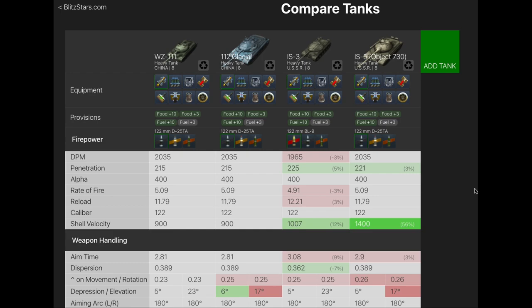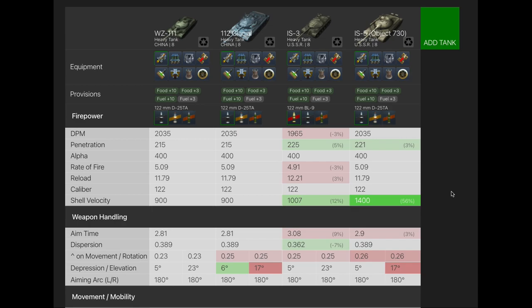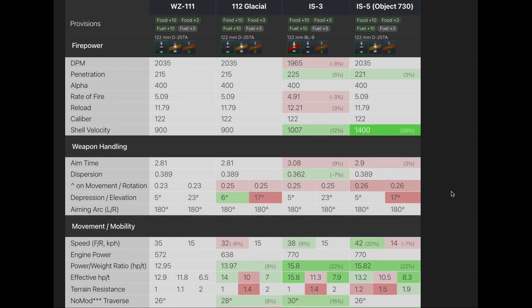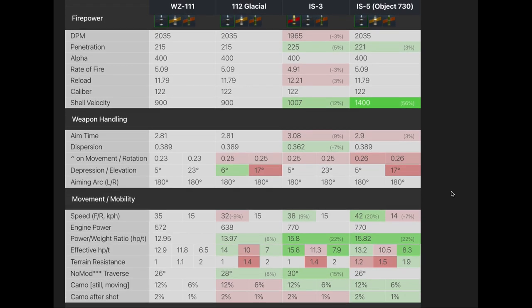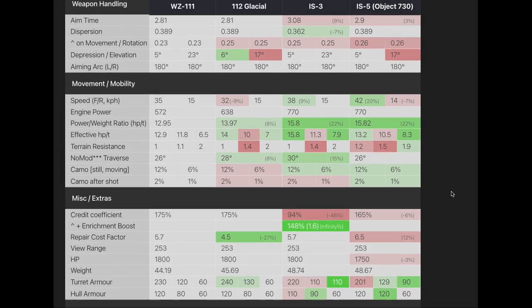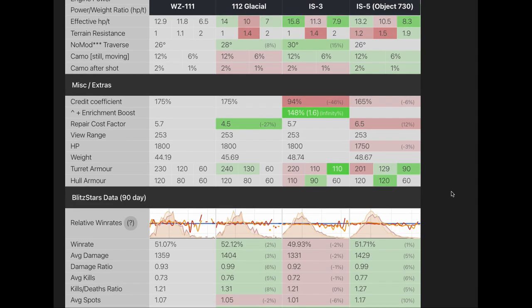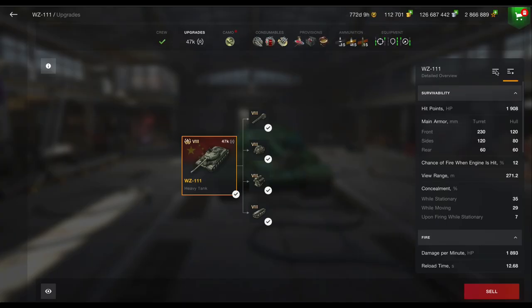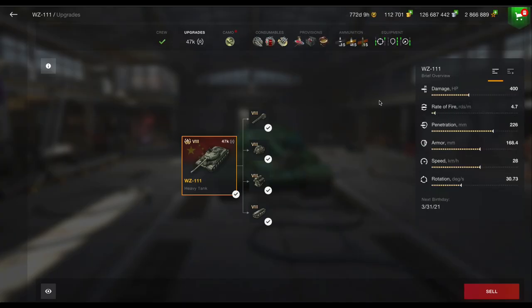Or for a mere 5,500 gold you can get this tank as a standalone with all the equipment and everything unlocked, which isn't actually that bad of a bargain. Sticking it into Cap Tank Compare, I'm looking at it here against the 112 Glacial, the IS-3, and the IS-5, and as you can see it's pretty much a copy-paste of the Glacial. In fact there's not much difference apart from gun depression and gun elevation — win rate-wise it's not performing as well.